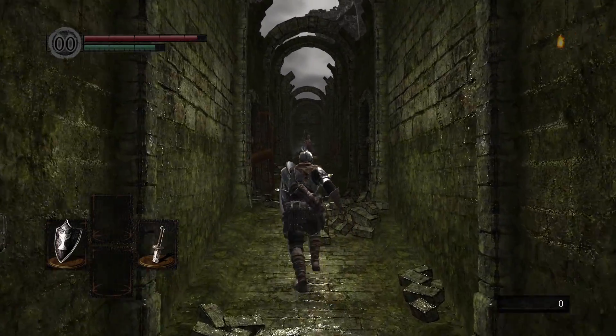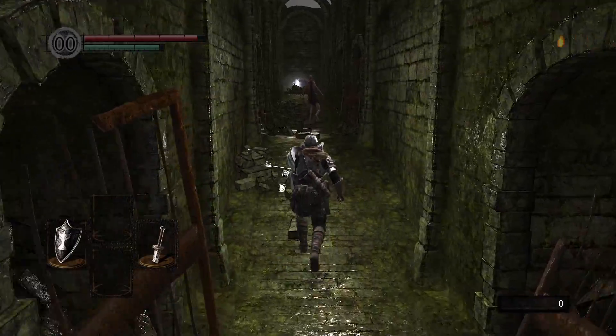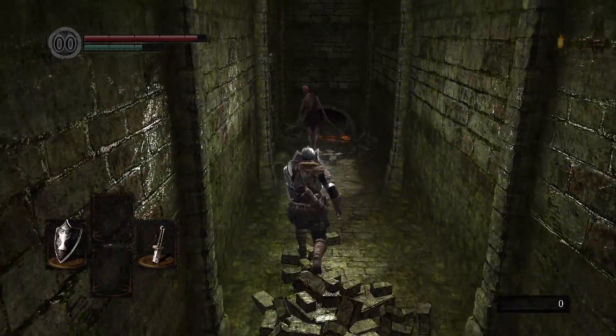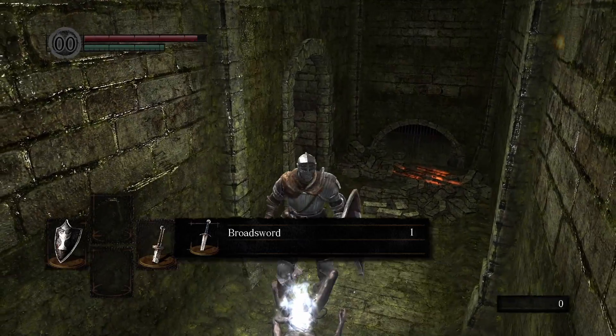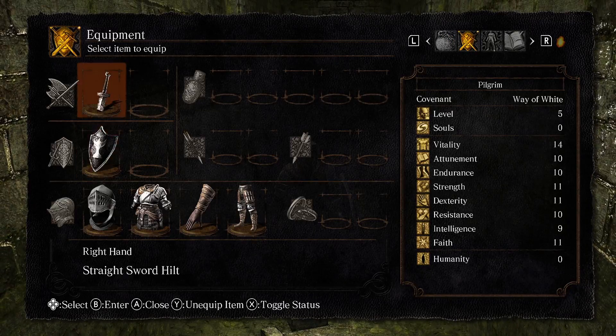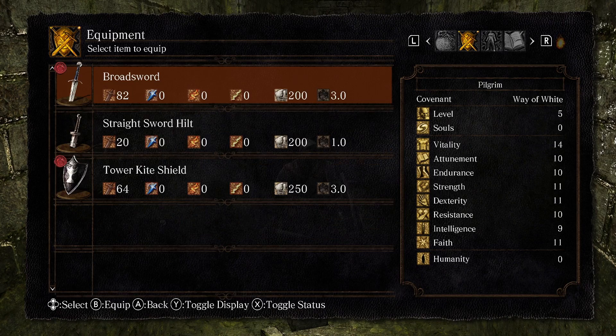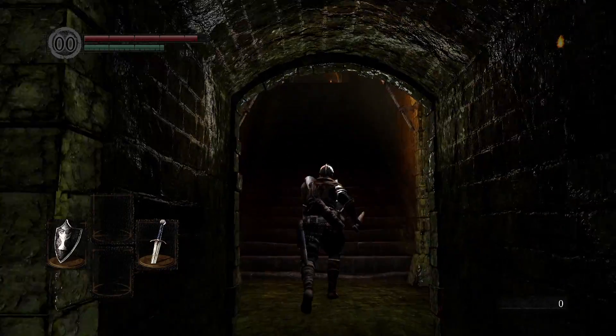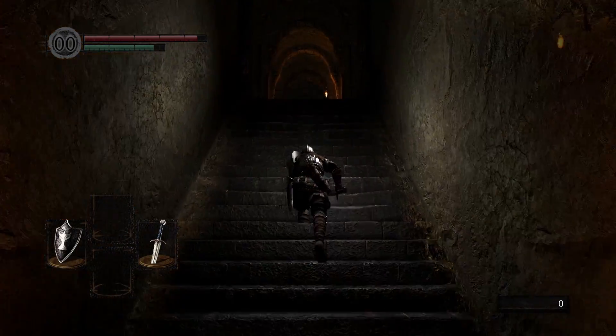There we are — let's do this. We got our weapon! I just gotta get my parrying skills down and I think we're going to be good. A little bit of that — yeah, you're done. Let's get those souls.